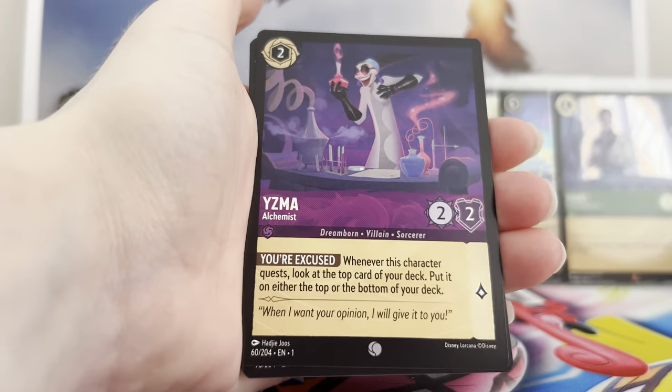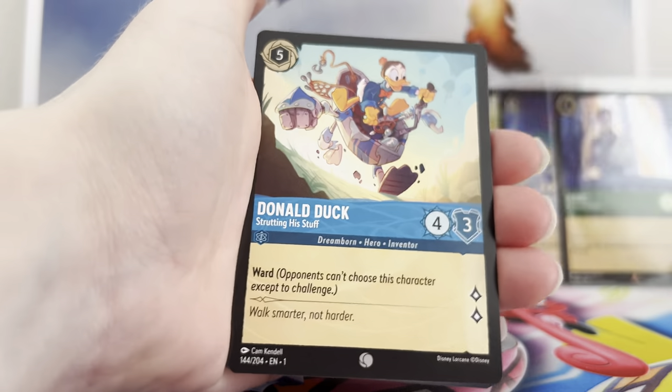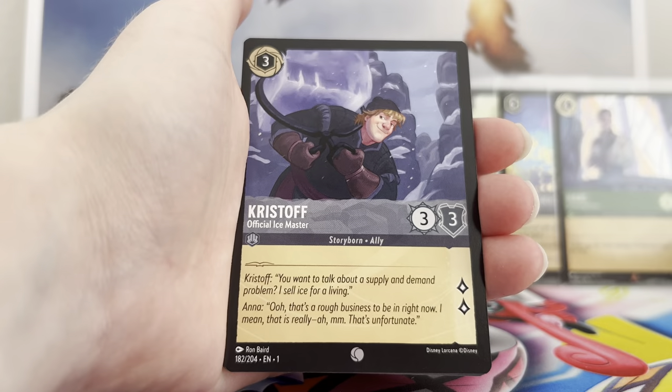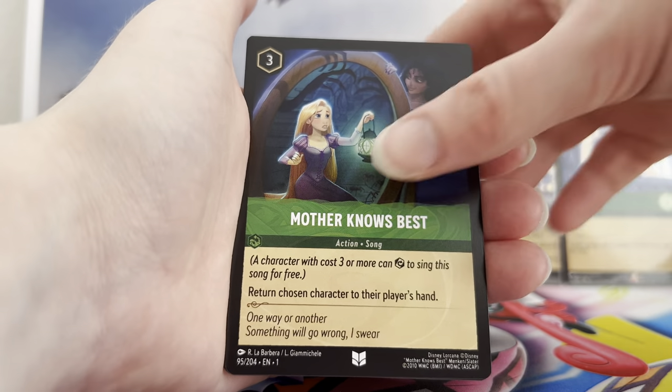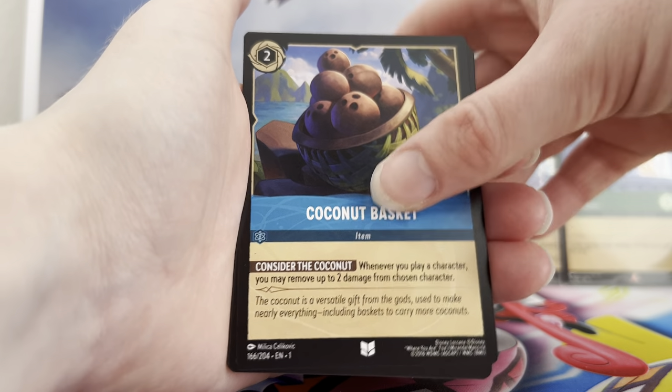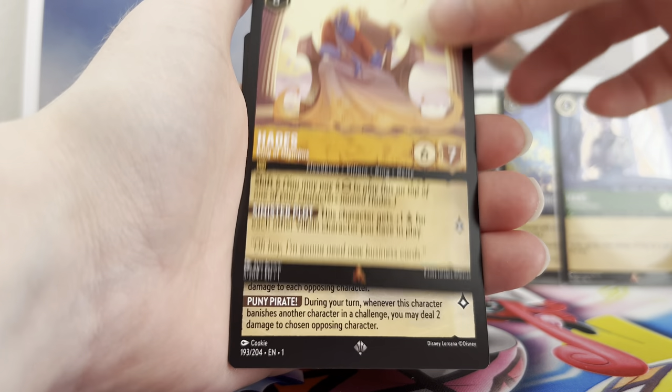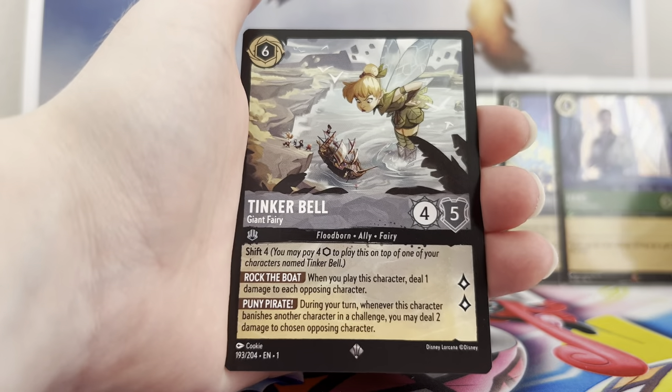Next pack: Stitch, Yzma, Sudden Chill, Donald Duck, Goofy, Christophe, Mother Knows Best, Coconuts, Ariel, a Hades rare — that's one I want to build with — followed by Tinkerbell super, and Magic Brooms common.